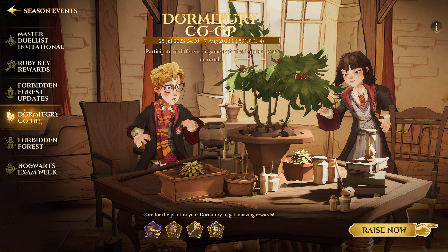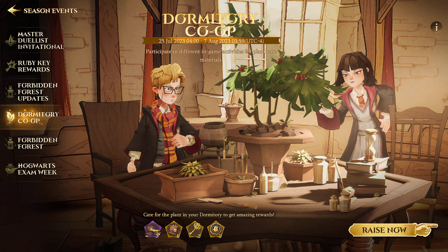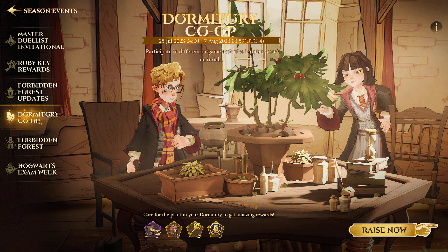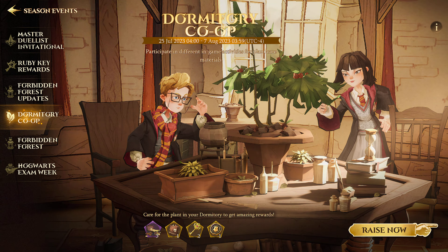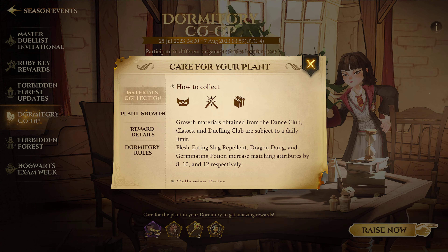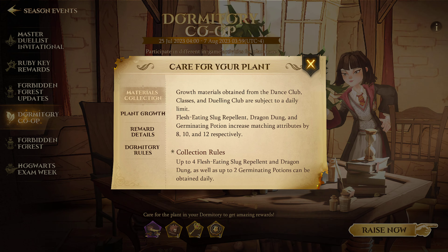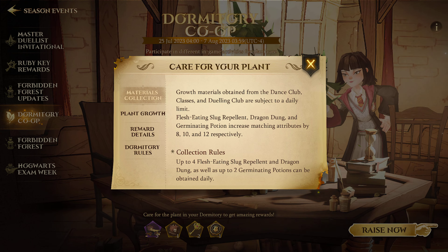Oh, dormitory co-op. So I guess you can participate in different game activities for plant care materials — care for your plant in your dormitory to get amazing rewards. Growth material is obtained from the dance club. Classes and dueling club are subject to a daily limit. The flesh-eating slug repellent, dragon dung, and germinating potion increase matching attributes by 8, 10, and 12 respectively.